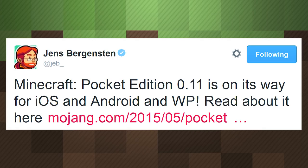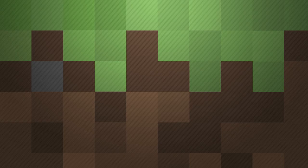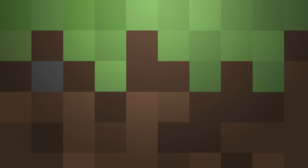Pocket Edition 0.11 includes fishing, boats with oars and room for pets, squids, cave spiders, baby zombies, spider and chicken jockeys, bats, edible clownfish, world editing, and tons of bug fixes and secret features.